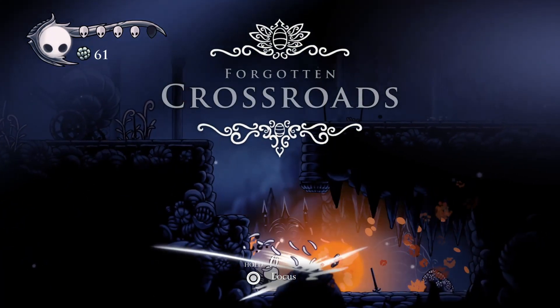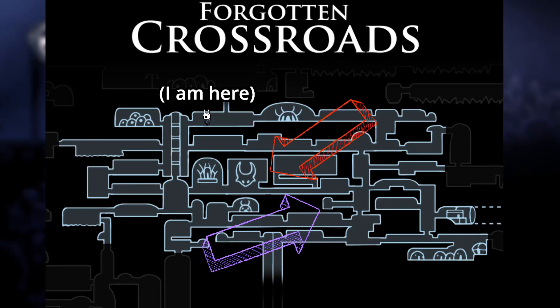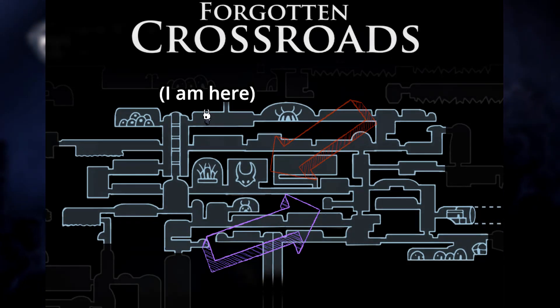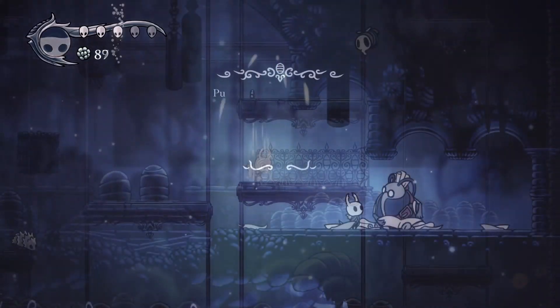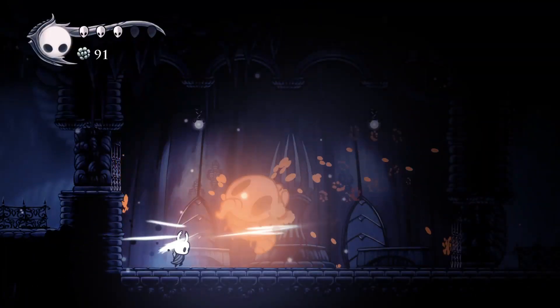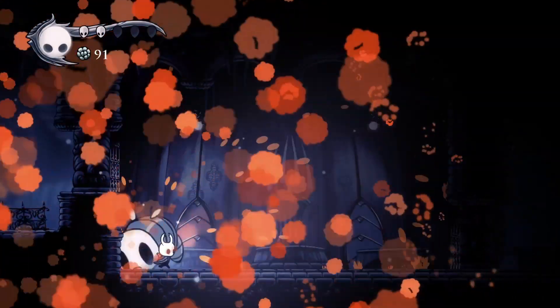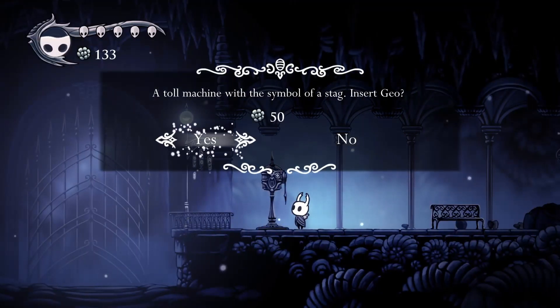My objective in Forgotten Crossroads was simple: unlock the Stag Station and beat my first boss, False Knight, to obtain the City Crest. After taking way too much time in the giant platform room, I bought Cornifer's Map and made it to False Knight without much trouble, with the only notable stops being to beat Grouse Mother — who technically became my first boss defeated — and then unlocking the Stag Station.